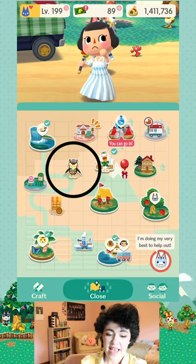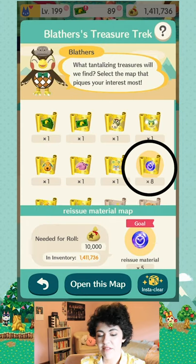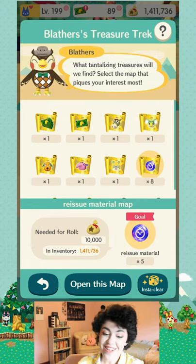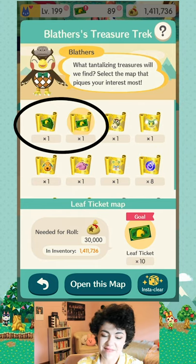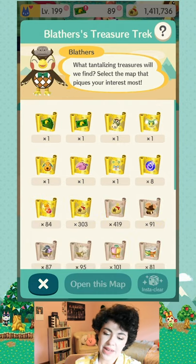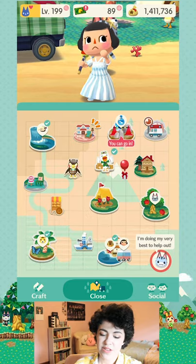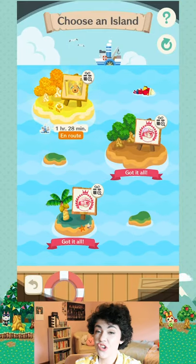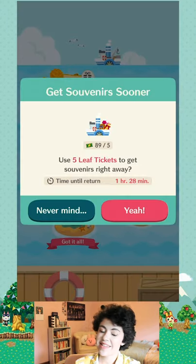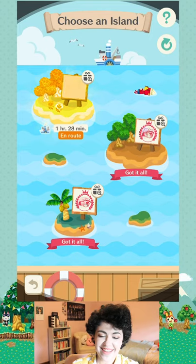Now on to method number three. Reissue tokens are something you'll usually collect through Blather's Treasure Trek. In my inventory I have a couple of maps — by completing these maps I'll collect reissue materials and also some leaf tickets. Another main way you get these maps is by sending Gulliver out to sea. Gulliver's ship is right down here. I actually have a rare island right now — they tried to get me to spend five leaf tickets to get the ship back sooner, but I don't need it right now, I can wait another hour and a half.